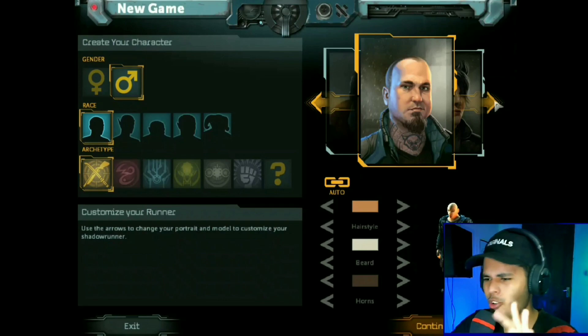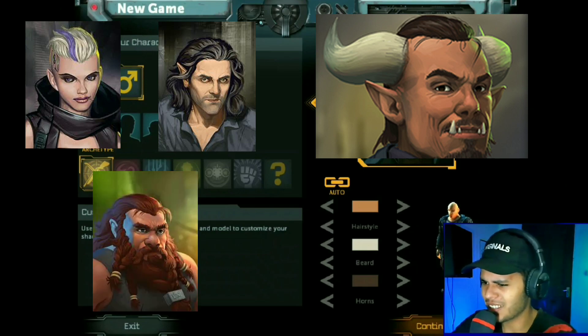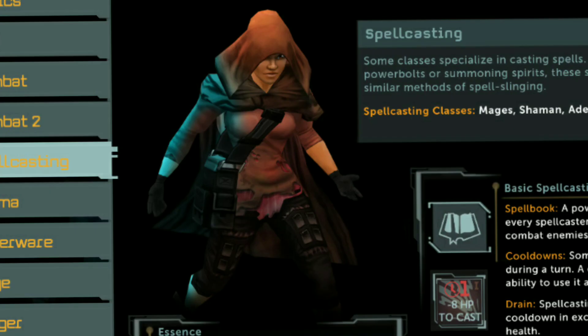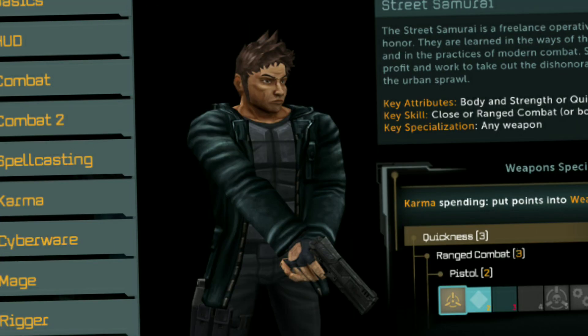Just like in Shadowrun Returns, you can choose from different races such as humans, elves, orcs, and dwarves, each with their own unique abilities. You can also specialize in various skills and become what you want — a mage, a shaman, a hacker, a decker, a samurai, and many more.